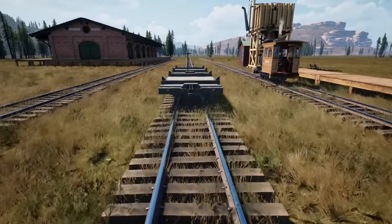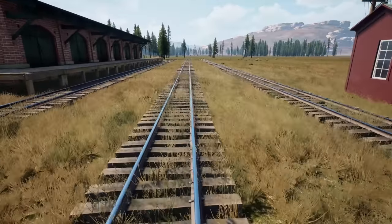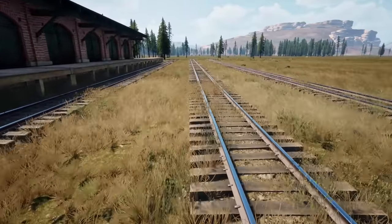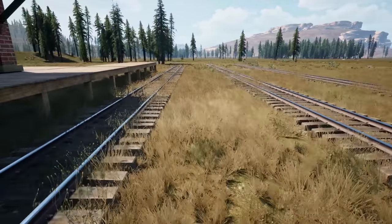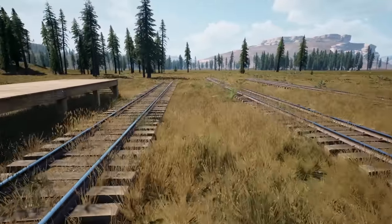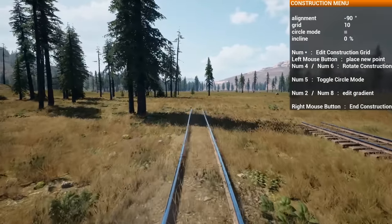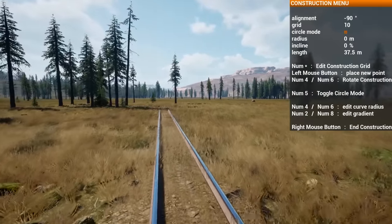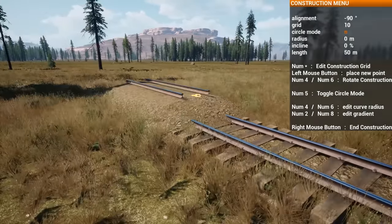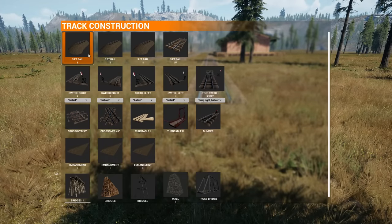I'm going to change the weather — there we go. I'll play with weather on once we've actually built some track, but as long as I'm building track I want clear skies to see where we're going. It's nice that you can turn that off. I really like the fact that Railroads Online is essentially just a sandbox — it's not really as restricting as something like Derail Valley. You can just do whatever you want — it's a train sandbox.